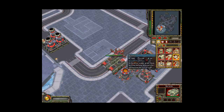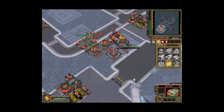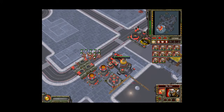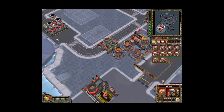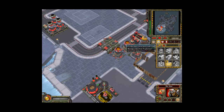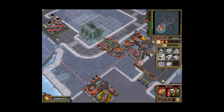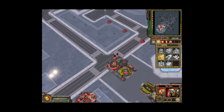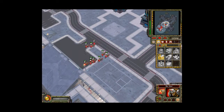Alright, so now that we have that, we'll build a battle lab. So now we're going to send these guys over here — apparently we're going to be the first to push. Now one of these guys is building that. So far there's no signs of any resistance.